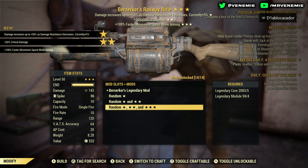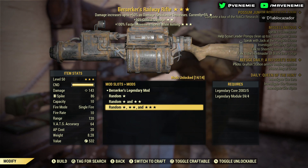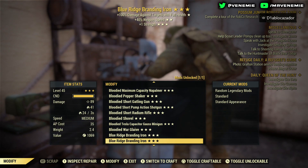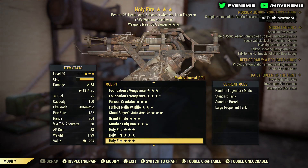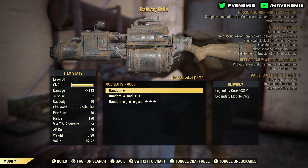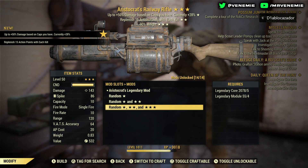Berserker railway rifle — plus 50% critical damage, plus 100% faster movement speed. It's not the greatest one; we will be putting that in the scrap pile. Definitely something we can do better than that.